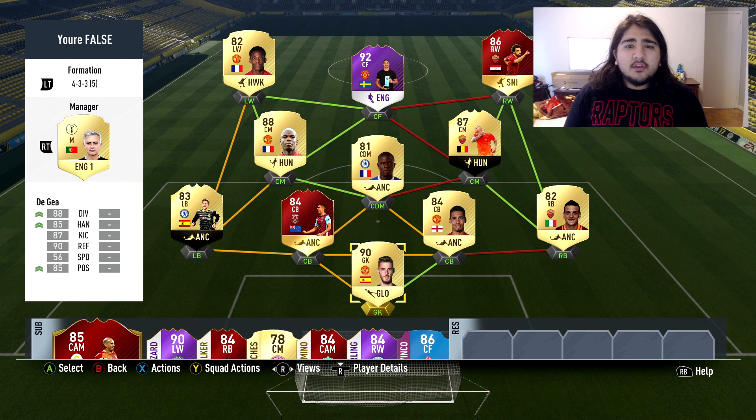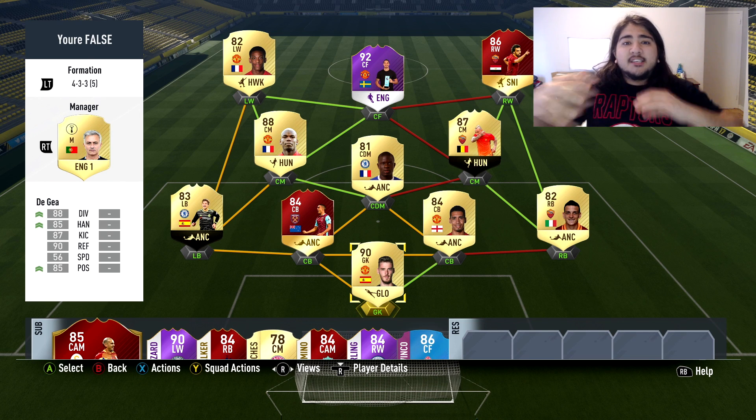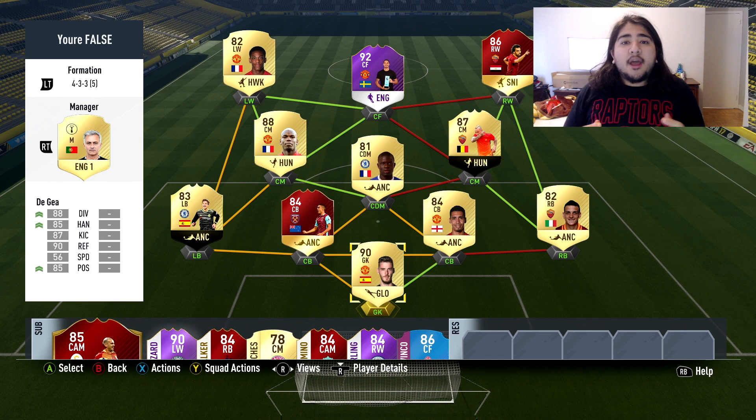Finding a formation to use — the pros use the 4-1-2-1-2 narrow, some pros use the 4-3-1-2, the pro swap the 4-3-2-1 — I need good counter-attack, I need high speed. None of it worked for me at all. I even used Ronaldo, the Messis of the world, the Del Pieros of the world, and although they're all fantastic players, no formation has worked for me as well as the team and formation you're seeing on screen.